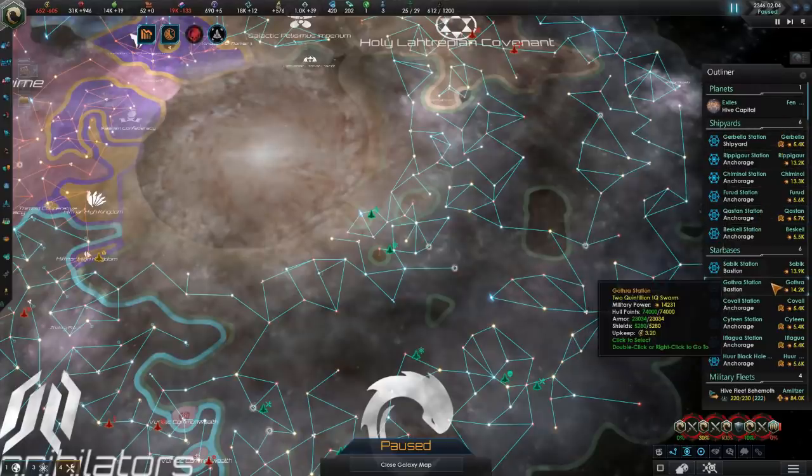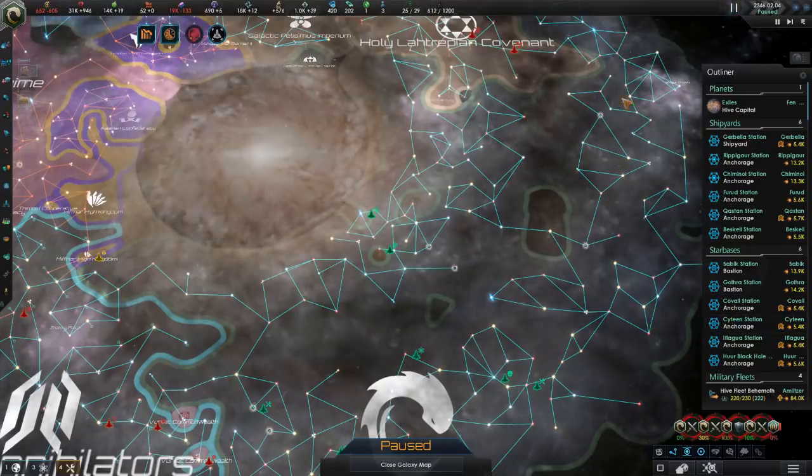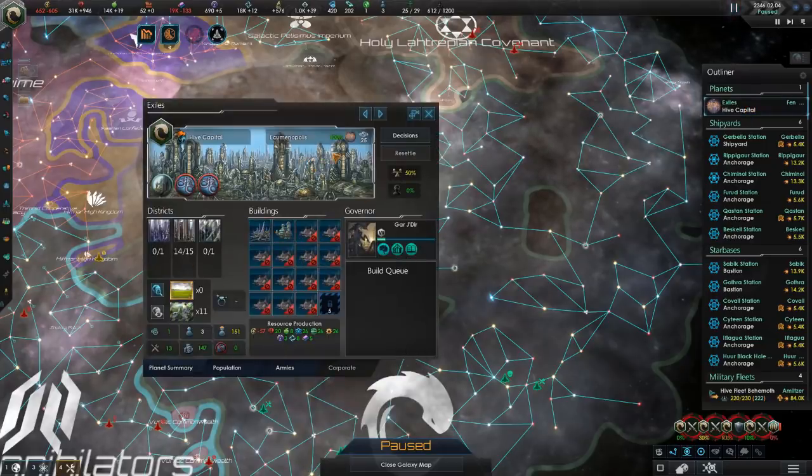We've already dealt with some of our stations — now we only have roughly half of what we had before. Now we have to look at some of our other expenses, namely buildings and districts. We have a couple of buildings on our planet, and only a couple because we have only three pops to manage them.